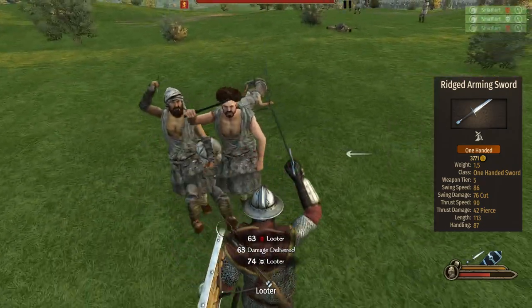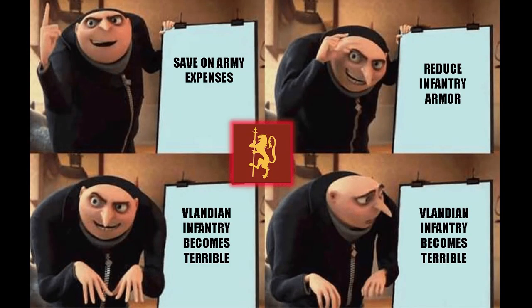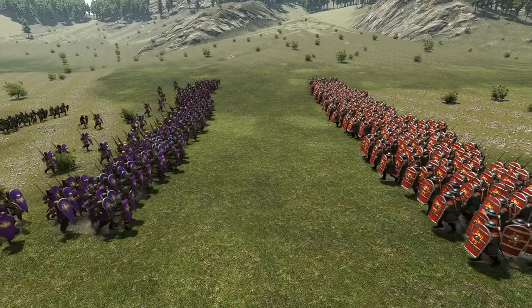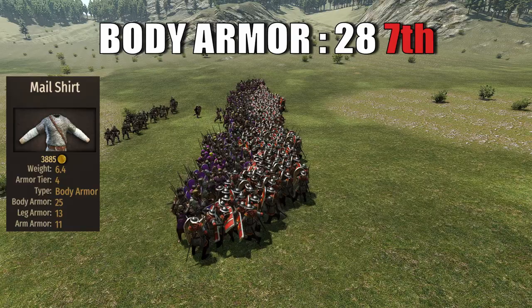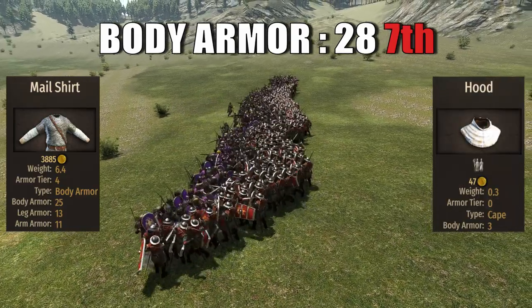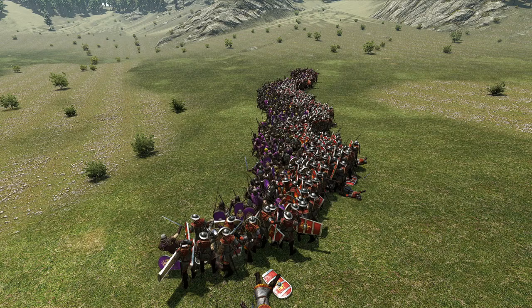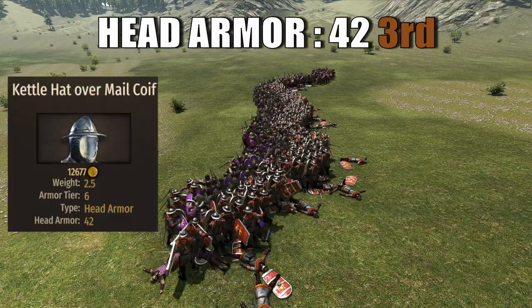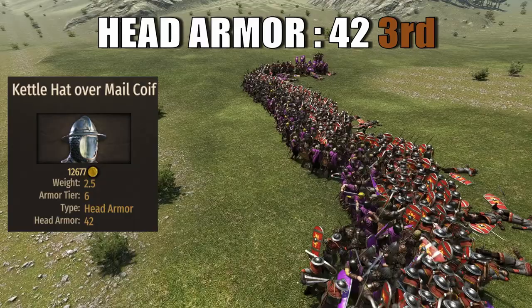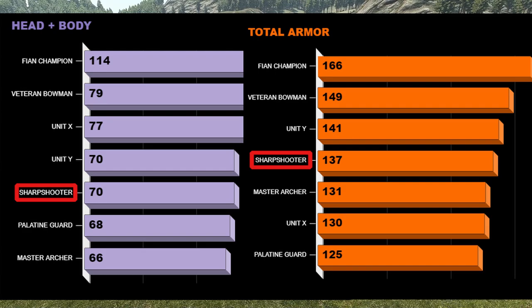Most sub-90 swing speed melee weapons with that much length tend to not be great, and Vlandia being cheap on armor doesn't help. The sharpshooter has just 28 body armor — combined between the mail shirt and the hood — ranking last in 7th place among archers and last across all 30+ tested units. The helmet is a pretty good 42 for the class, brought by the kettle hat over-male coif, ranking the sharpshooter 3rd among archers and 22nd overall. Head plus body combined is 70, tied at 4th, keeping the same position when considering all armor types.